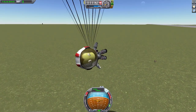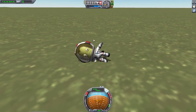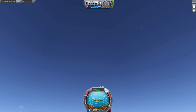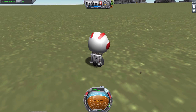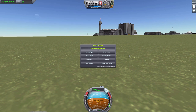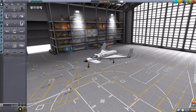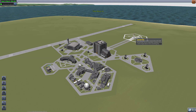It ejects my Kerbal safely — granted he is kind of on his side there, but look at that: he's safely landed on the ground and good to go for another flight, while his plane is 8 kilometers up in the sky. Well, it'll come down eventually. But yes, that is the ejection system. Now let's revert flight back to the space plane hangar and go to the VAB to take a look at the three-person launch.